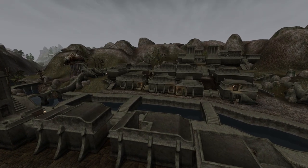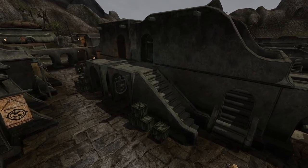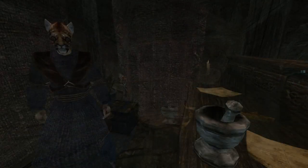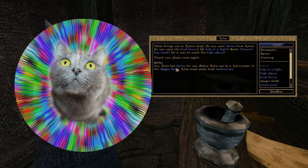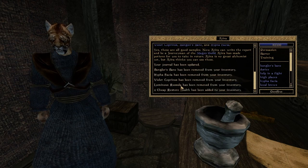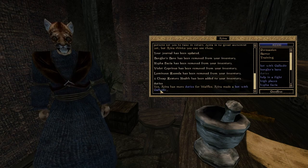Method 2 solves the casting problem by giving us a key to every door and container that can be unlocked. For this, we need to head to Balmora and join the Mage's Guild, then head downstairs to another cool cat, Ajira. Ask her about duties and she'll ask you for mushrooms. Looks like she wants to take a little trip this weekend. Give her what she wants and she'll ask you to go steal everything valuable from her rival. At least that's what I think she said, so that's what I'm going to do.